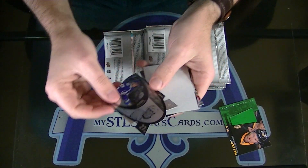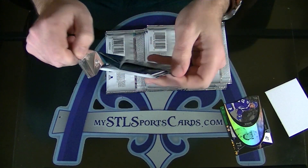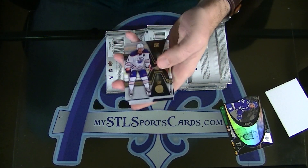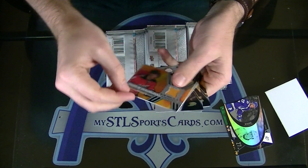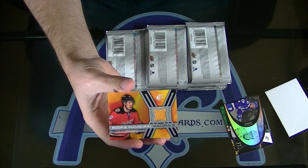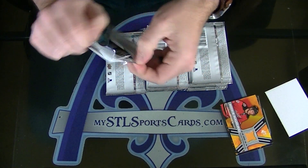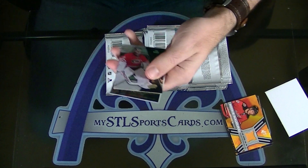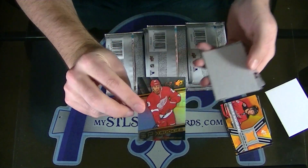Jonathan Drouin die cut — tutor, 22 on the free box. The odds were with them. Next: Corbin Knight rookie inaugural materials. Landon Ferraro rookie.